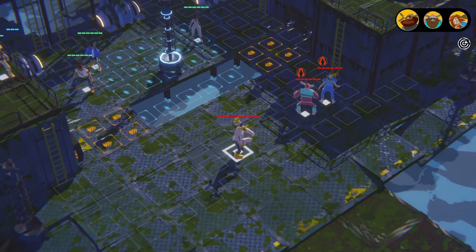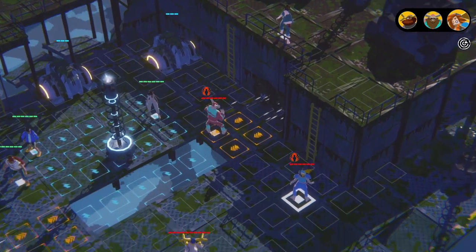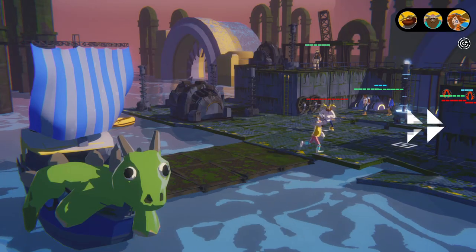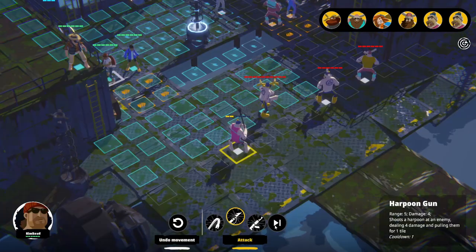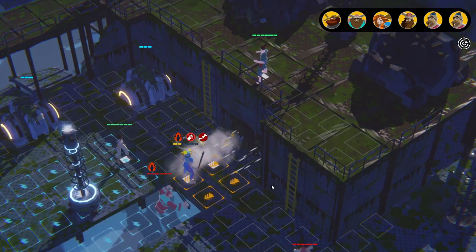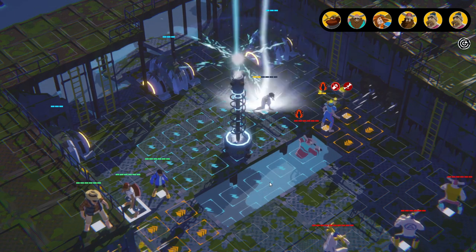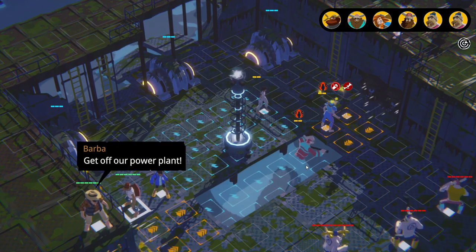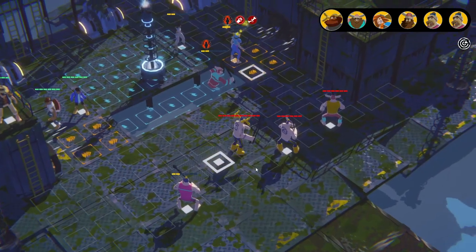Exploration is interspersed with tactical turn-based combat on grid-based maps filled with interactive elements that you can use to your advantage, like light poles that can be toppled on enemies, high voltage that can electrocute your opponents, and much more. During your turn you'll be able to give commands to your whole team, and then it will be your opponent's turn. Each character has their own set of skills and weapons using movement and action points, which will immediately end the turn for that character. Close combat and ranged weapons alternate and blend with the various character skills.